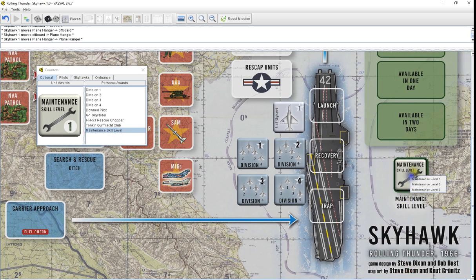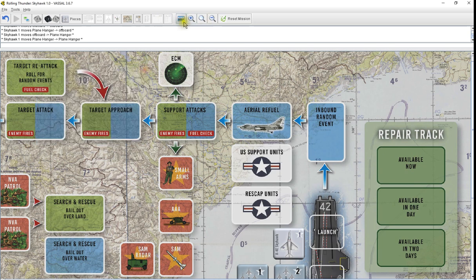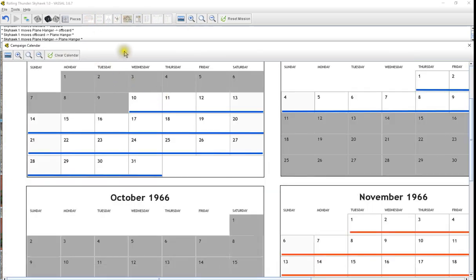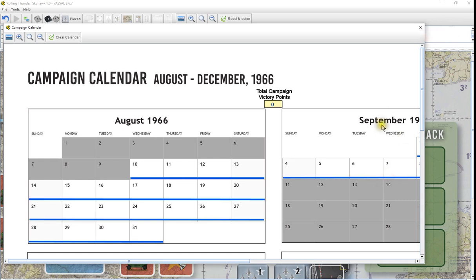These two you really don't need because they're on here. Your maintenance skill level is over here. On to the next. Campaign calendar — I made this a lot like those of you that have seen my combat module. You know what the campaign calendar is like, and I've done the same thing here.